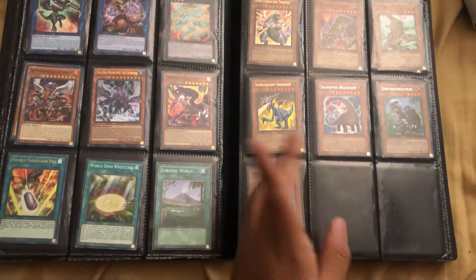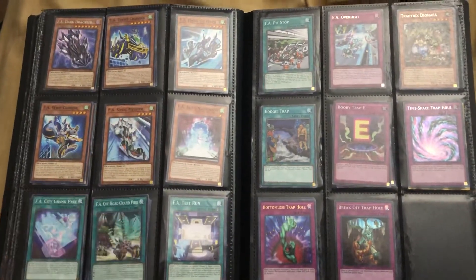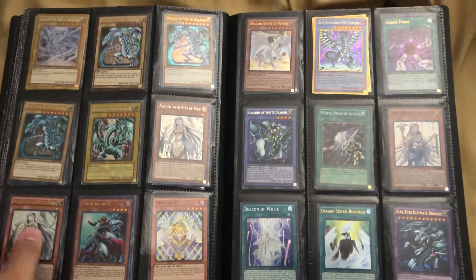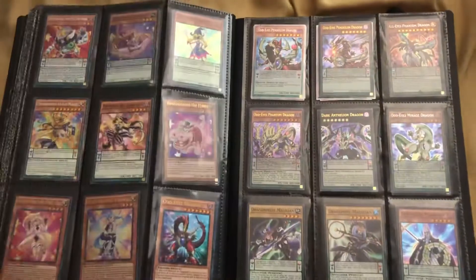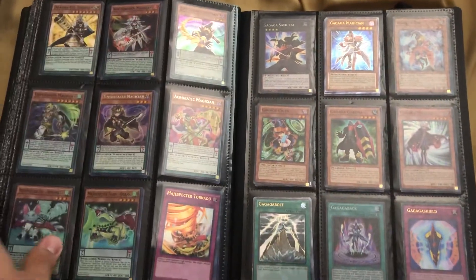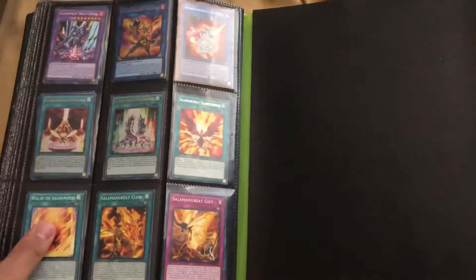As far as my wants list, I'm definitely trying to finish up a dinosaur deck — I need one Soul-Eating Oviraptor, one Petite Tyrannodon, and one Ultimate Conductor Tyranno. I'm also definitely needing a Harpy Perfumer — that's the last one I need for my Harpy deck. The whole Red Eyes core is basically gone. Those are the ones I'm trying to finish up.